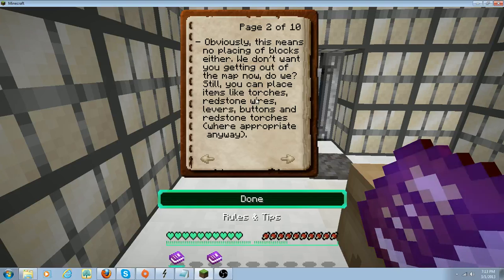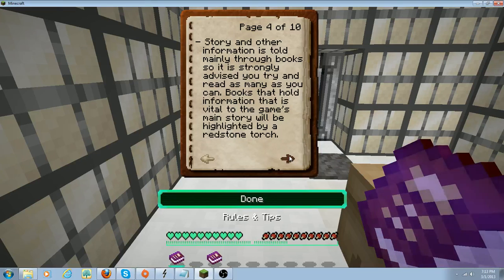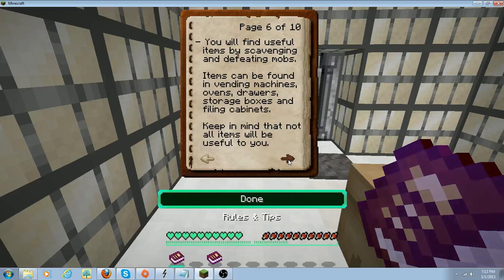Still, you can place items like torches, redstone wires, levers, buttons, and redstone torches where appropriate. You can also drop items if you need to activate any pressure plates you might find, as well as clear inventory space should it be needed. Story and other information is told mainly through books, so it's strongly advised that you try to read as many as you can. Books that hold information vital to the game's main story will be highlighted by a redstone torch.